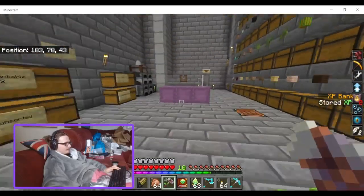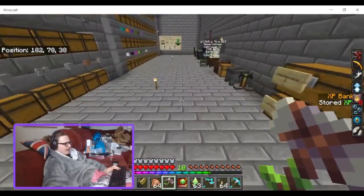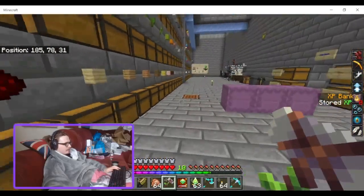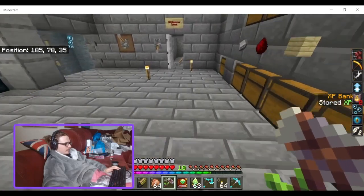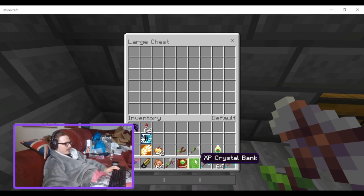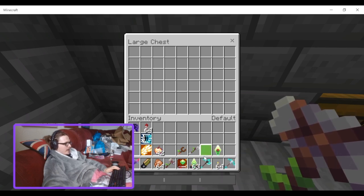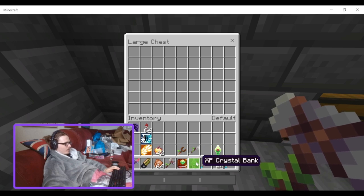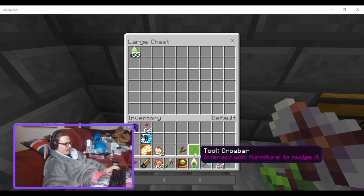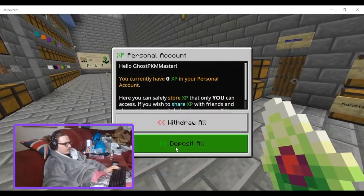I'm not sure what use the XP Dispenser would have, but the XP Crystal Bank and especially the XP Personal Account are definitely useful — the XP Crystal Bank for sharing your XP with other players, and obviously the Personal Account for storing your XP so if you die you don't lose it.